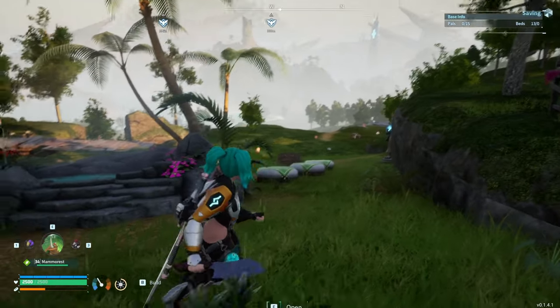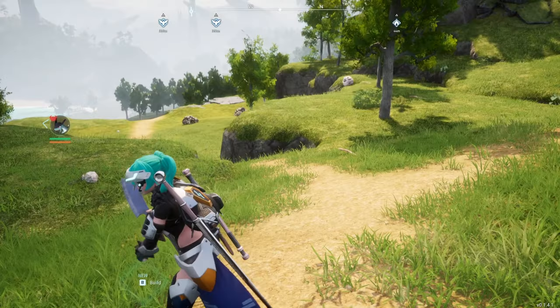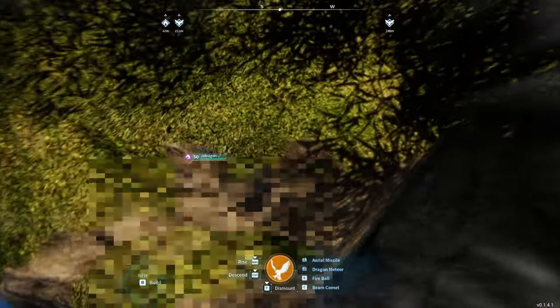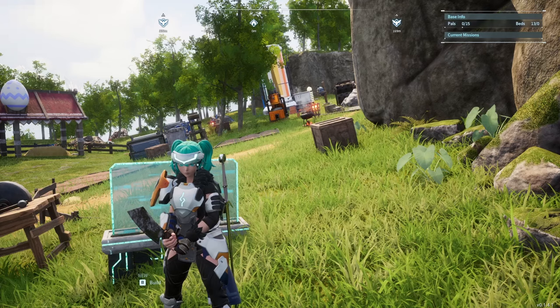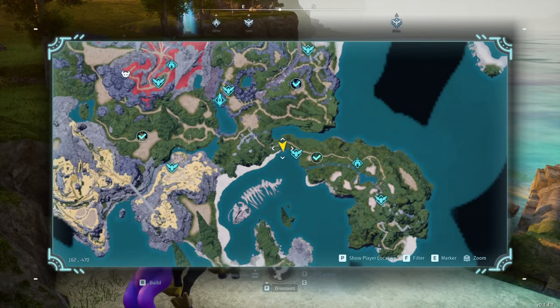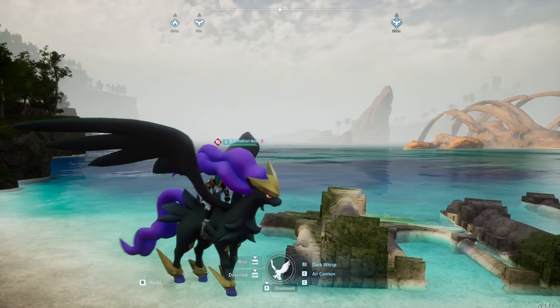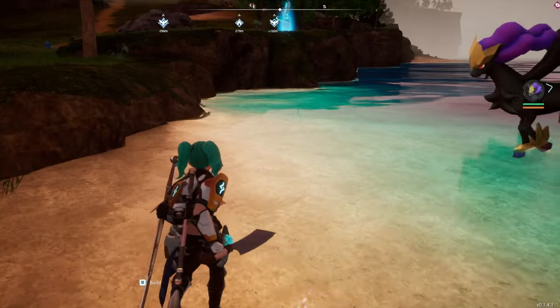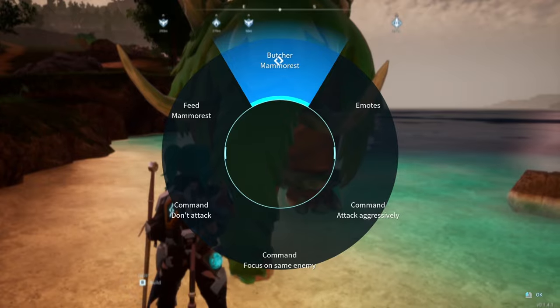First, head somewhere that's at ground level or sea level. The reason is because the pal and you are going to fall through the map — or it can happen at least, since this glitch kind of breaks the pals. But they can't fall through if you're already at the bottom of the map. I'm going to use the spot right next to Grassy Behemoth Hills on the beach at coordinates 162-470, but anywhere at ground or sea level will work. Once you're at sea level, just spawn whatever pal you want to butcher.